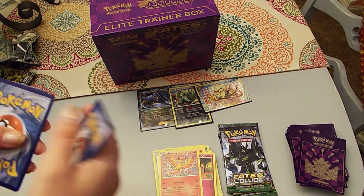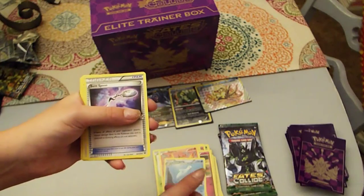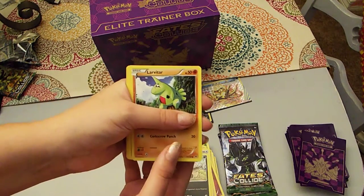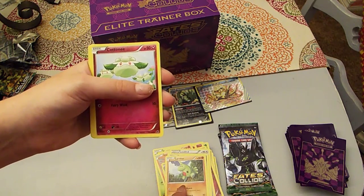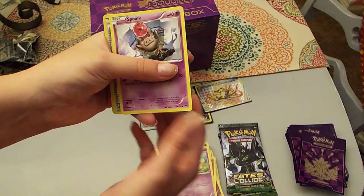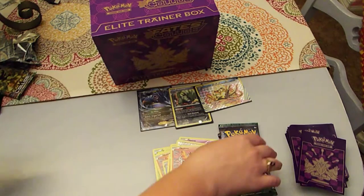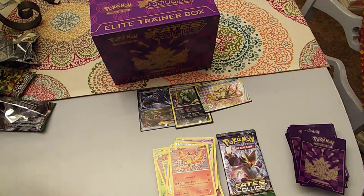Let's continue on. I have a Dugong, a Bent Spoon, a Loudred, a Vullaby, a Larvitar, a Cottonee, a Koffing, a Spoink, an Audino Reverse Spirit Link, and another Moltres. I think I only have like two of those cards, so let's continue on.